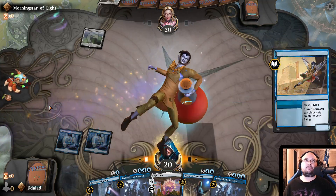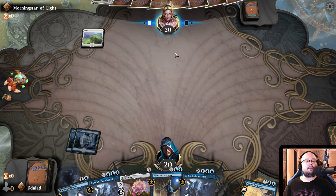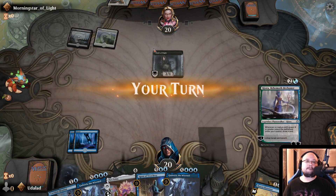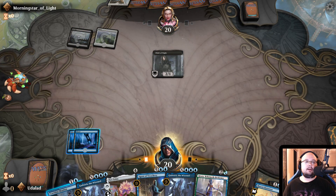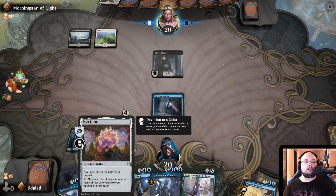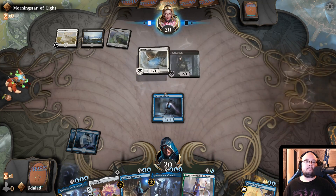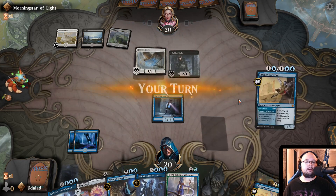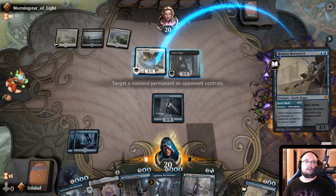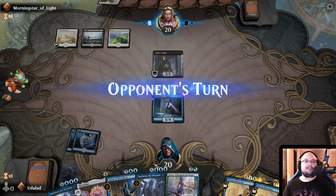Let's just send it back, because I'm afraid he has an Ajaani's Pride Mate, so he could be planning on playing that. Child of Night — well, that's crap. This is actually really bad. We'll play the Corridor Monitor for now — I wanted to save it for the Nyx Lotus, but can't really do that, sadly. This is really bad. Send back the bird again, take it back.